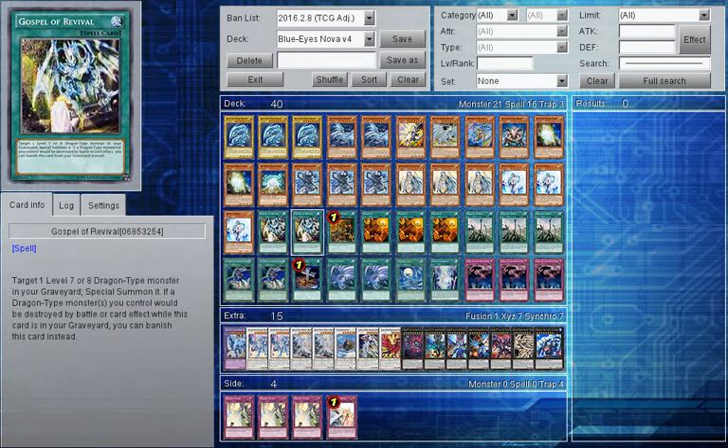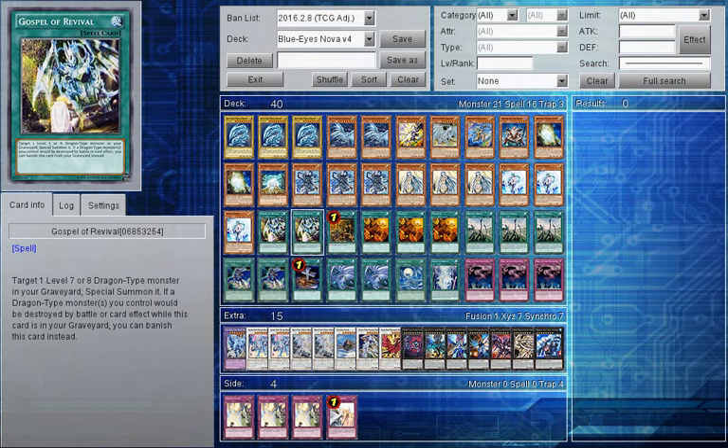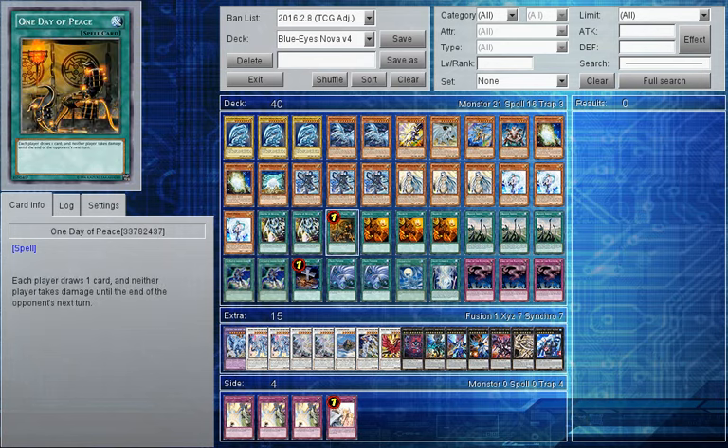Yeah, she's good as a stall technique. Then we have triple Effect Veiler - searchable and disruptive, what more can we say. Then we have two Gospel of Revival - it targets a Dragon that is Level 7 or higher from your graveyard and special summons it, which is very good. It's a nice monster reborn for Dragons, so you have options to reborn Felgrand, White Spirit, or Arc Brave on the turn when you're probably going to be using them, or even Blue Eyes White Dragon itself. It also has a second effect - if a Dragon type would be destroyed by battle or card effect, you can destroy this card instead, so it has a Void Feast-like effect to protect your monsters.